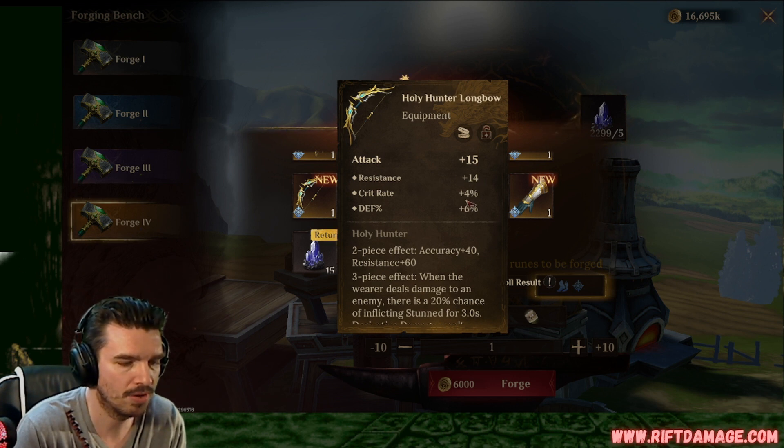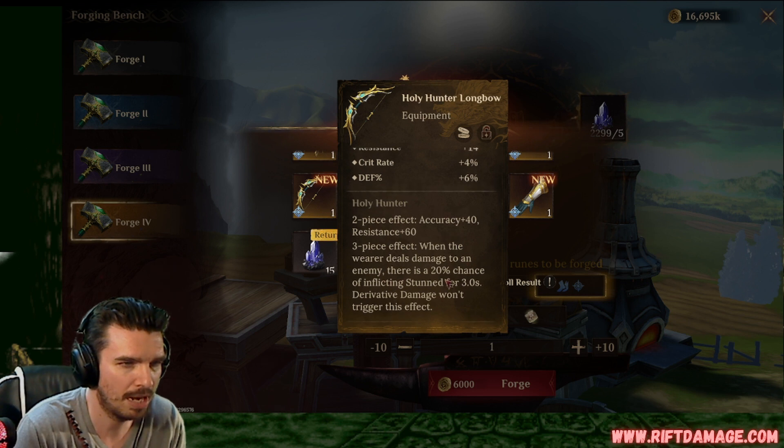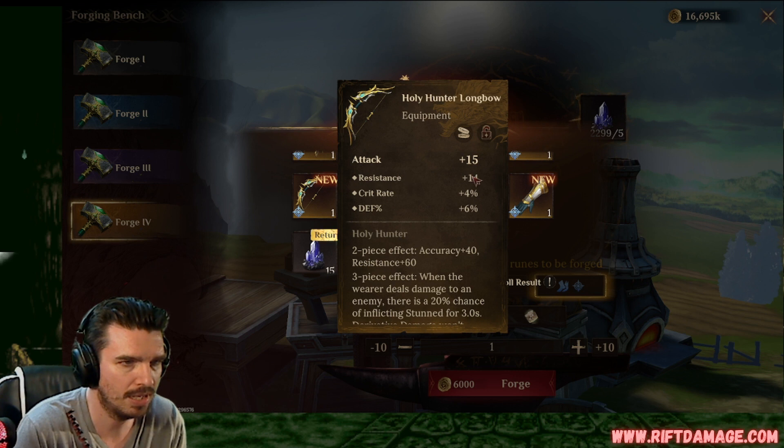Resistance, crit rate, crit damage, resistance, crit rate, and defense. If it rolls into — when the wire deals damage to an enemy, there's a 20% chance of inflicting stunned. You never know, right? That could be a one-off.